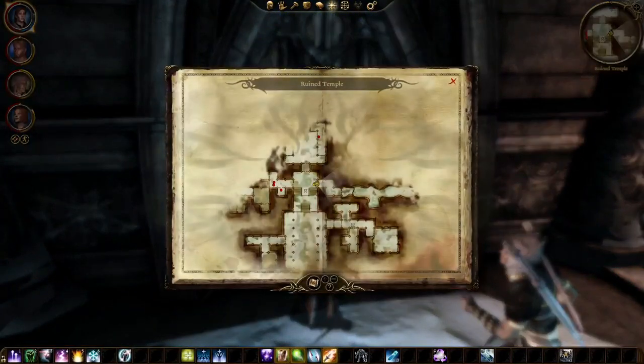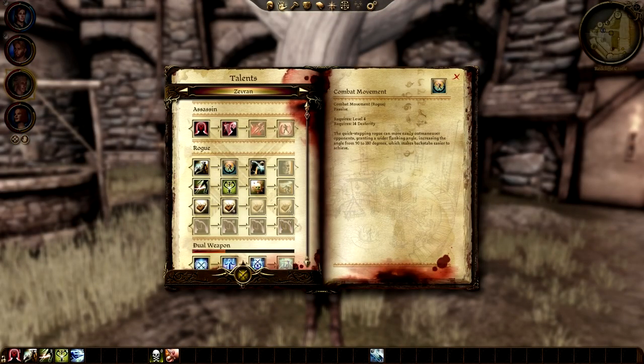From the Rogue tree, these are some good talents you should get for Zevran. Combat Movement allows for a wider angle from which backstabs work, so you don't have to position Zevran too precisely to backstab an enemy. Coup de Grâce is something I consider an essential talent for this build, since it will make Zevran inflict automatic backstabs against stunned or paralyzed targets. The lockpicking, or Deft Hands tree, is really important to max out on a rogue, since you want to be able to unlock all doors and chests for extra loot and experience, and Zevran's high cunning score already makes him really good at this.